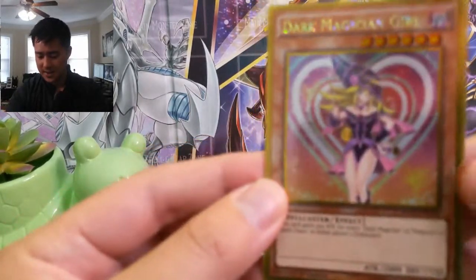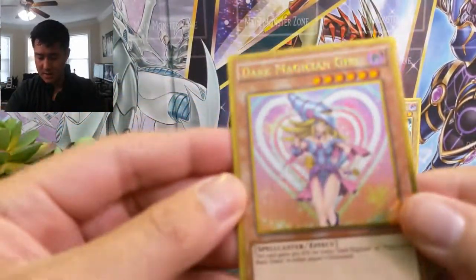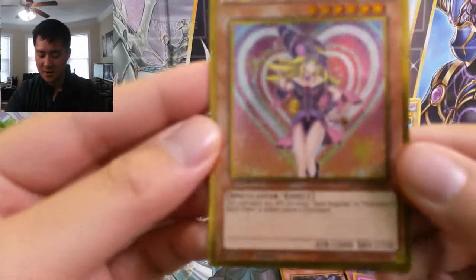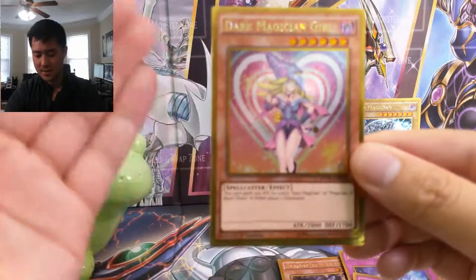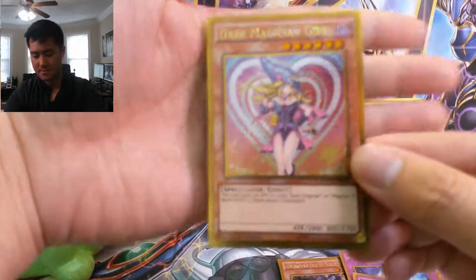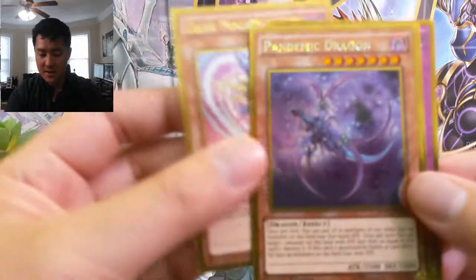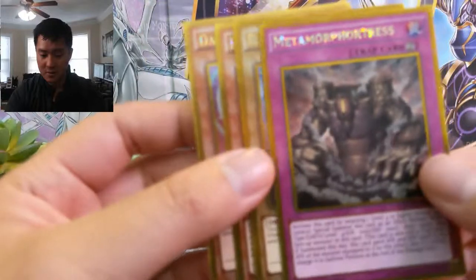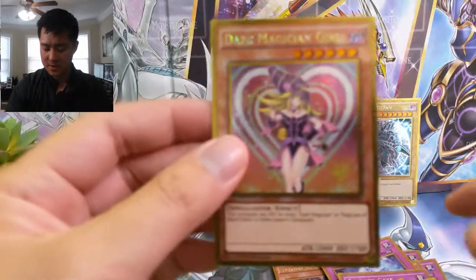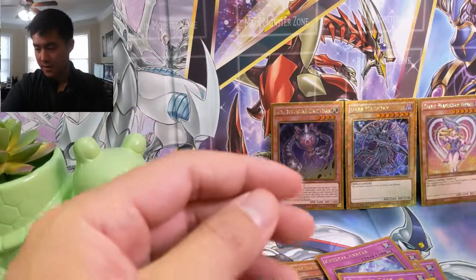Here's that Dark Magician Girl — very nice! We're having trouble focusing but we did get the Dark Magician Girl with a very cool art. Pandemic Dragon — kind of hard to see. A Blue-Eyes White Dragon, very nice — love all the different arts of Blue-Eyes. And then Metamorphic. So there we go: Dark Magician Girl, very nice.